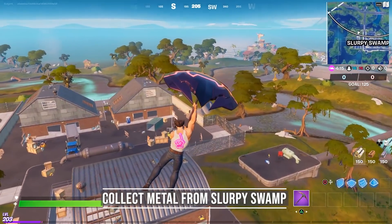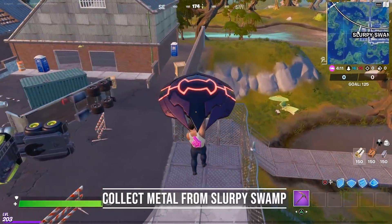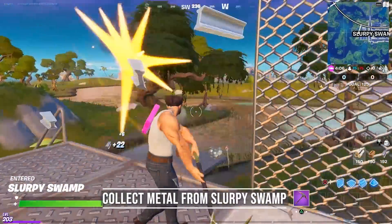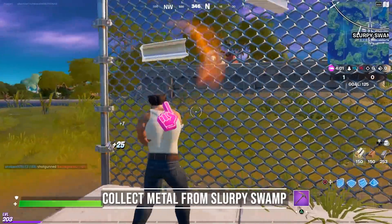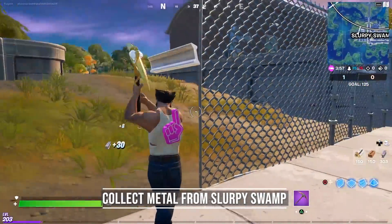For the third challenge you need to collect metal from Slurpee Swamp. Slurpee has a lot of metal scattered around the location, so you should be fine completing the challenge. But just to make it easier, let me give you some tips. Try to land near the metal fences, because they give you 20 to 30 metal each, and you only have to hit it a few times.